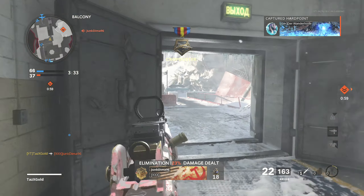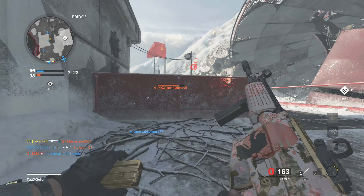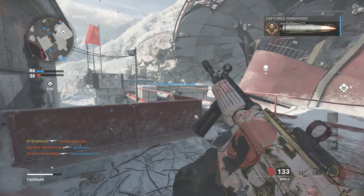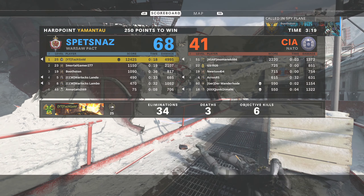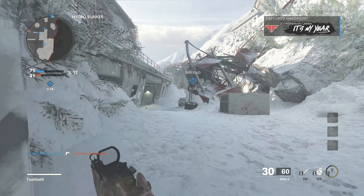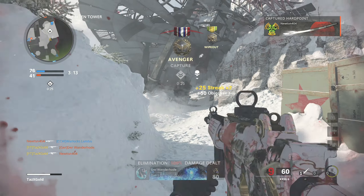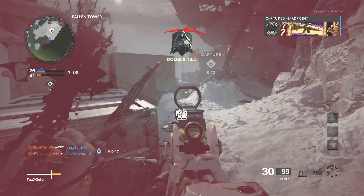Now let's talk about the map. It's got a lot of sight lines — the reason I was using the Krig 6 here is because this map is tailor-made for assault rifles, sniper rifles, LMGs, anything long range. Tack rifles are extremely strong on this map — the M16, AUG, DMR — they're going to dominate unless you get into the indoor areas.